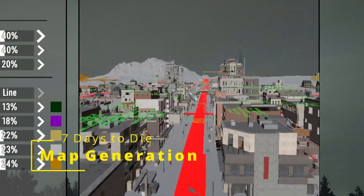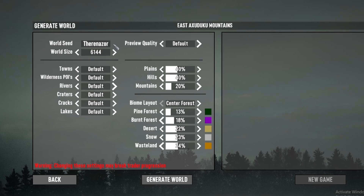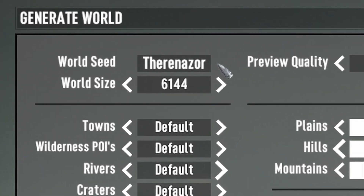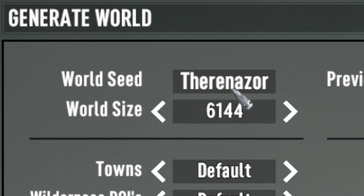This is definitely the most important tutorial I've made yet. Before you start any new world, whether it's for speed running or just creating some kind of challenge, you should customize the world the way you want. Up here in the top left is the world seed. If you wanted to play the same world again, you would choose the same world seed that you had before.